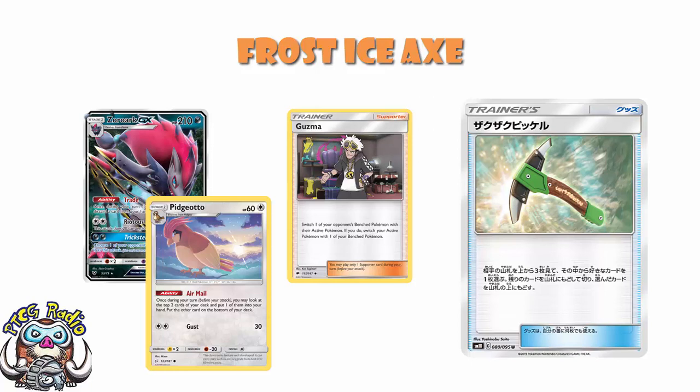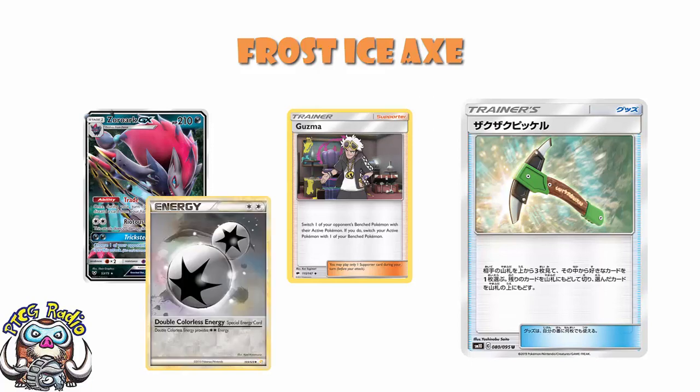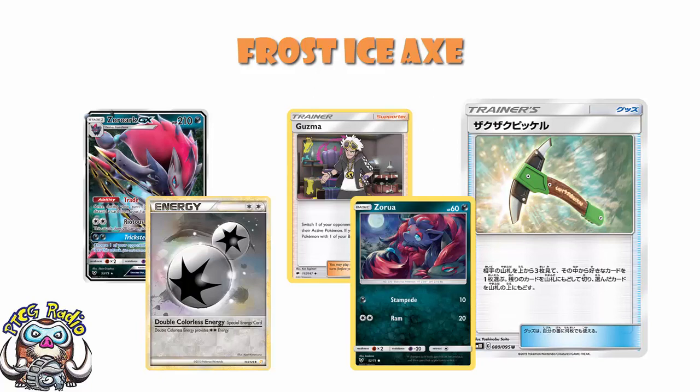Now they might draw the card. But let's say for argument's sake they're playing a Zoroark deck and they really need Double Colorless to attack. But maybe one's prized and maybe one's ended up in a discard pile, so they've only got two in their deck. And you play a Frost Ice Axe and you see that Double Colorless Energy is one of the top three cards of their deck. You shuffle it back into their deck and you put something like another Zoroark on top of their deck when they don't have a Zoroark to evolve into.